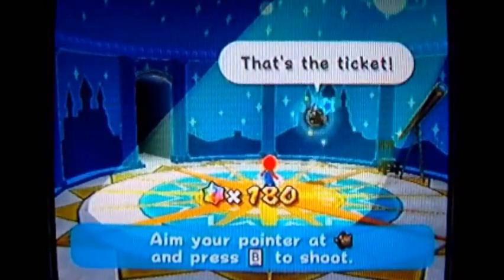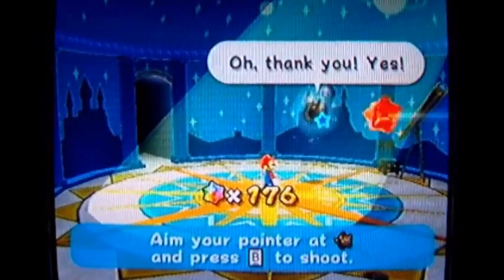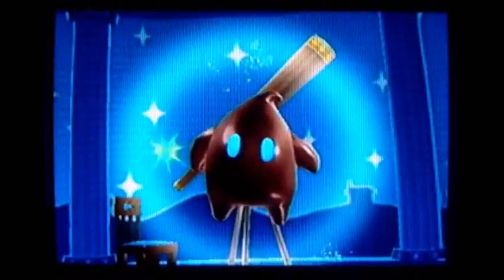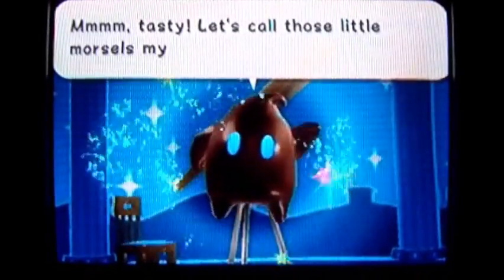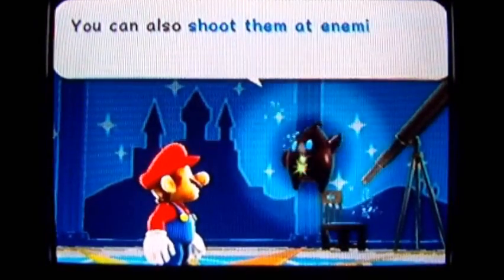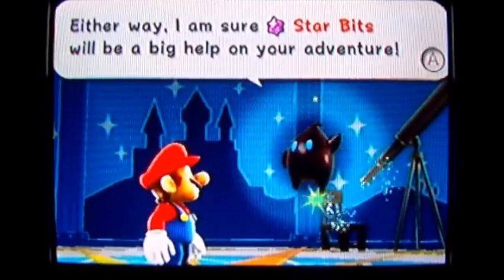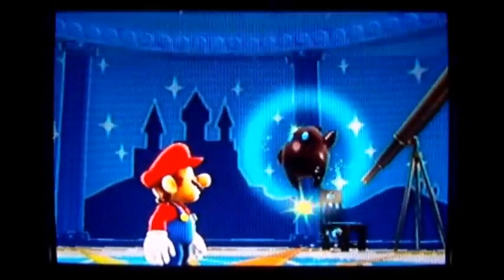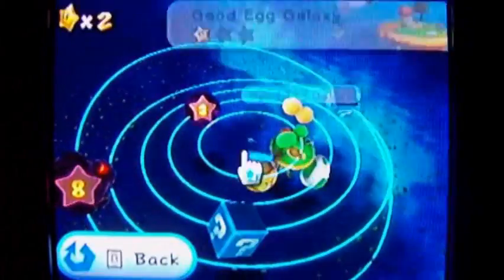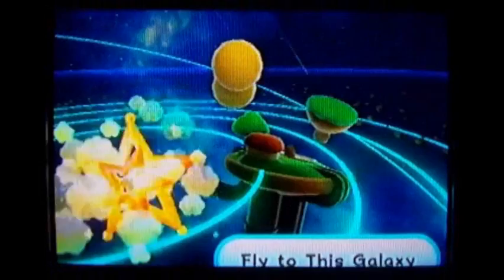You can shoot starbits at these guys and they'll be very happy that you feed them like that. You'll be able to feed other critters, and you can even use starbits to stun enemies and stuff like that. So while they could be used as projectiles and things to feed other critters, they also take forever to collect if you use them all the time. So let's just go back to Good Egg Galaxy.